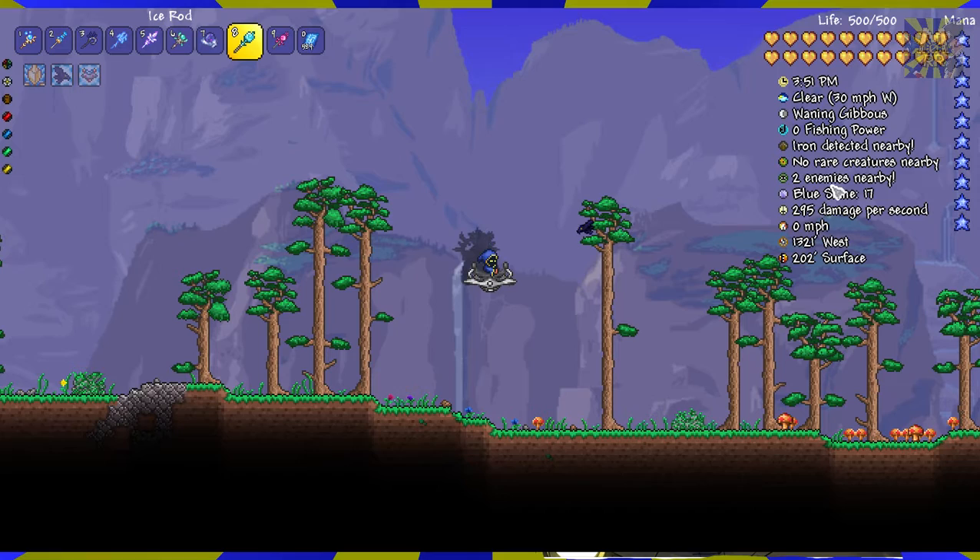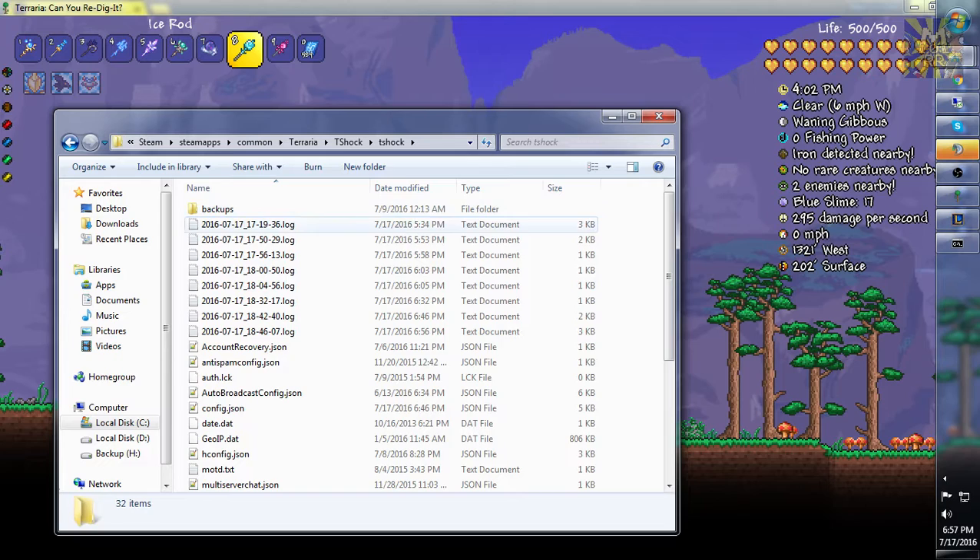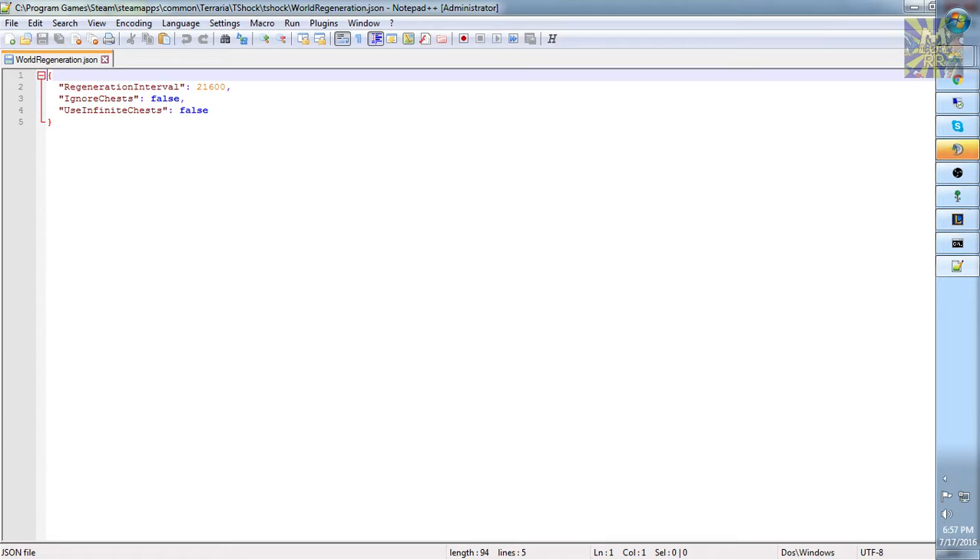Now you can change some of the configurations in the TShock folder. Go to your TShock folder, go to TShock, and go to the world regeneration JSON file. Open it with a word editor or Notepad++ preferably. You'll have a regeneration interval — the regeneration interval is 6 hours by default. And this option here, ignore chests, allows you to ignore literally the chests. So if you want to just regenerate the world but you don't want to regenerate any chests with content — let's say you're using Infinite Chests, which is a separate plugin — you might want to set this to true. If you are using Infinite Chests, you should also set the convert chests option to true, because the various chests being regenerated by the plugin contain vanilla options and you want to convert them to infinite chests. Otherwise just set that one to true and you don't have to worry about chests at all.